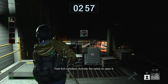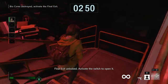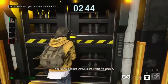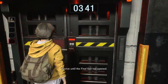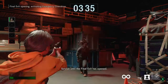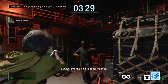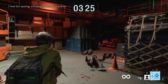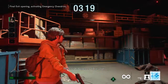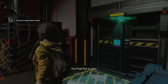Final exit unlocked. Activate the switch to open it. Survive until the final exit has opened. The final exit opens in 10 seconds. The final exit is open.